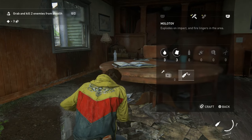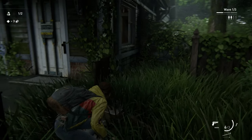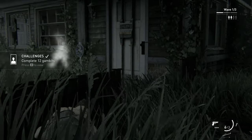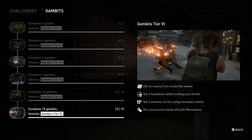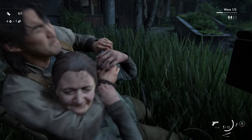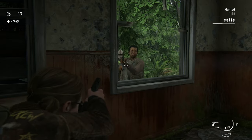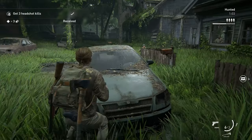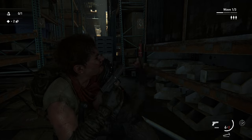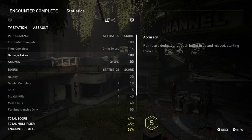One thing we haven't covered is gambits — special little challenges you can complete each level that provide extra resources, healing, and other rewards to help progress your character. You start with low-level gambits at level 1, but as you complete more you'll unlock progressively higher-tier ones that are more challenging but provide even better resources. Stuff like doing a number of headshots in a short time, taking enemies down without being noticed, and so on. Your final score is also influenced by gambits you complete, so you can gain extra points for the leaderboards.